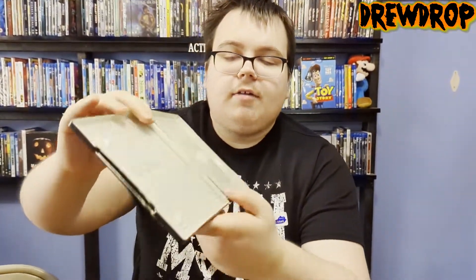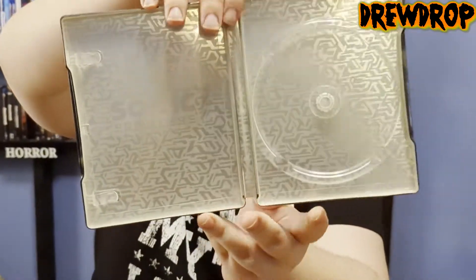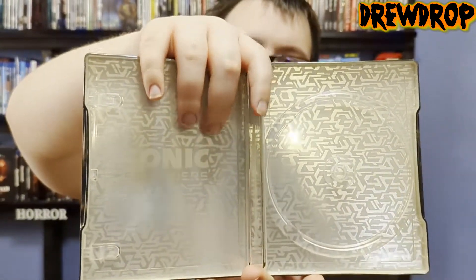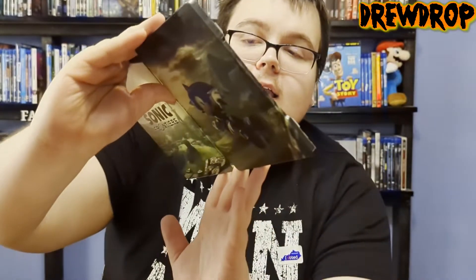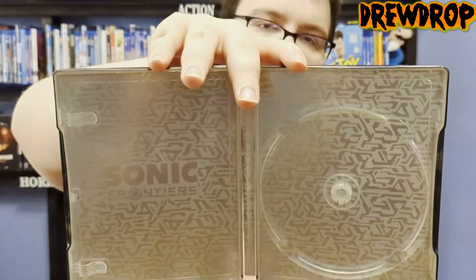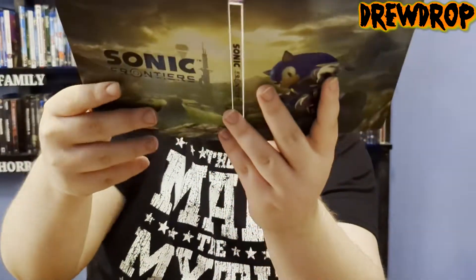Now, in the inner artwork, you have the Sonic Frontiers logo, and then you have the disc spot right there, and all these kind of hieroglyphic-type signs — some sort of wavy, up-and-down kind of design. Can you see it? All right, go down right there — that's perfect.